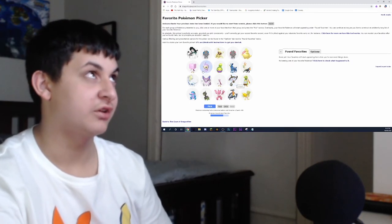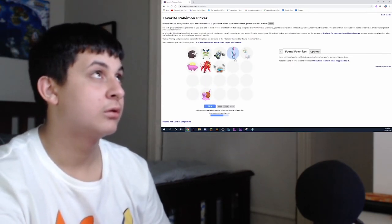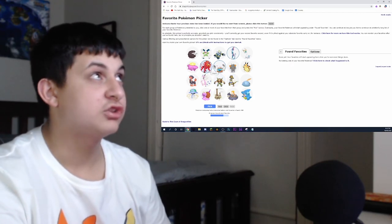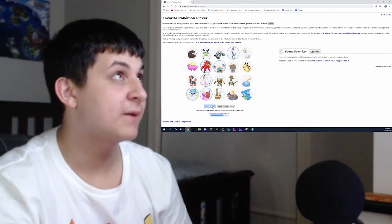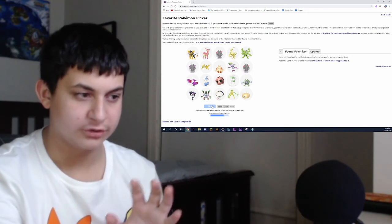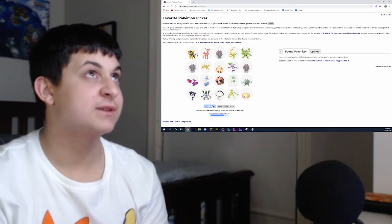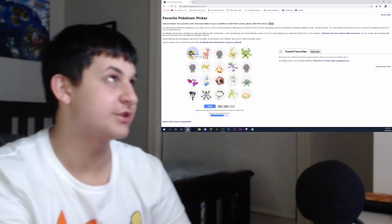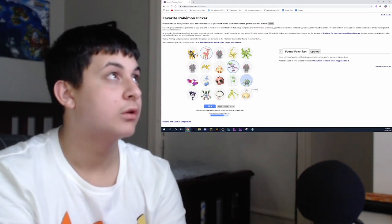I'm probably gonna be doing some cuts in the video. Scolipede, Solgaleo, Guzzlord. Actually, people are saying that the Ride-on Solgaleo shiny looks bad. I actually like it — and I'll tell you why: Solgaleo is meant to be the sun Pokemon; the sun is really hot, and basically it's a Steel type, meant to have a full metal body — so it's like heated metal, which I reckon is really cool. Alolan Persian — oh, I actually really like this one.